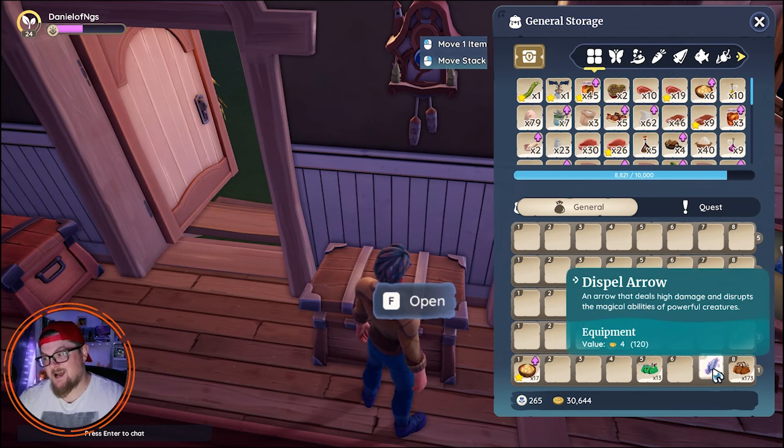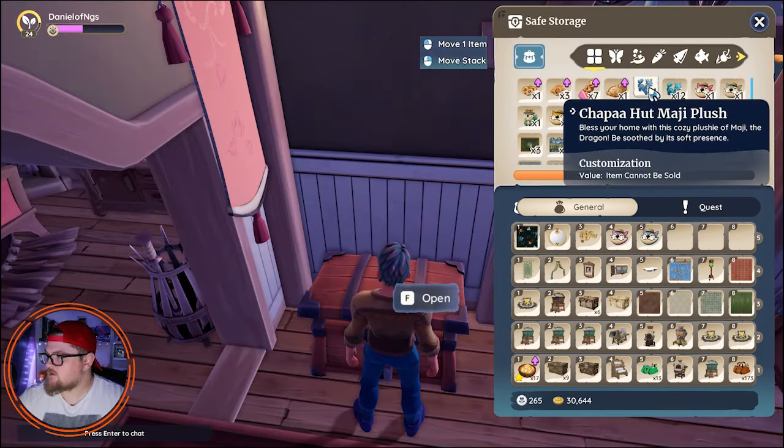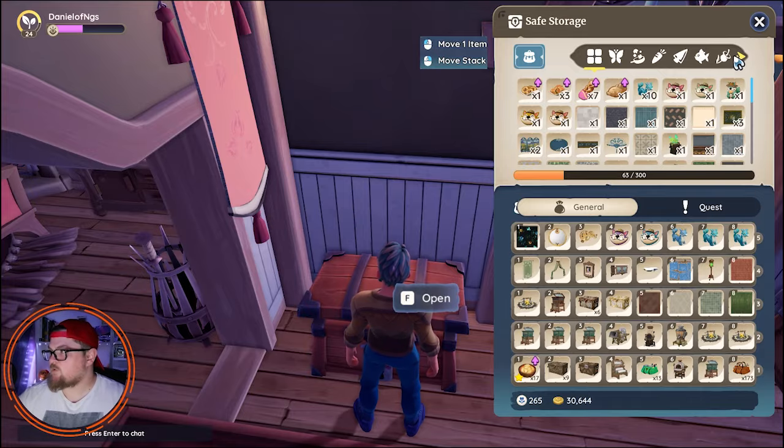Dispel arrows — I highly doubt it, but let's just be sure. It's certainly not going to give you Choppa pillows. Alright, so that's the first step done — inventory is full.